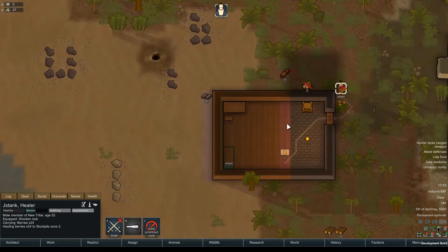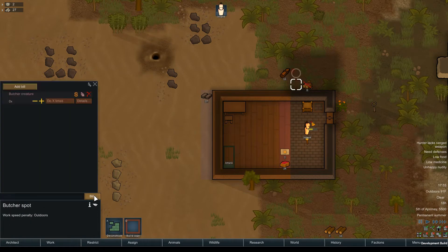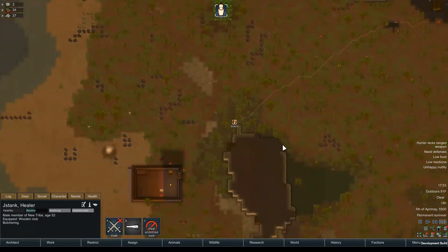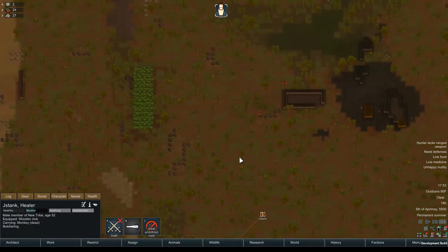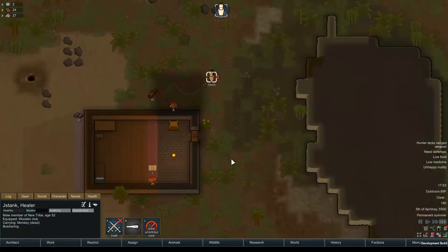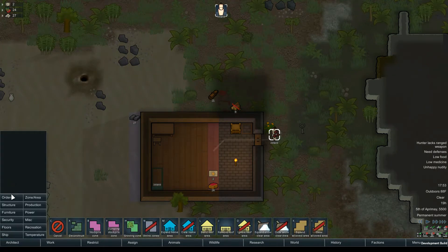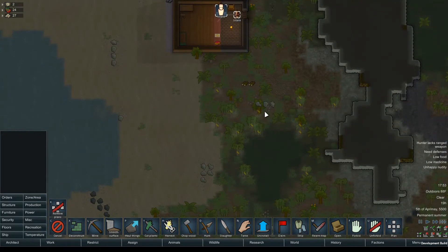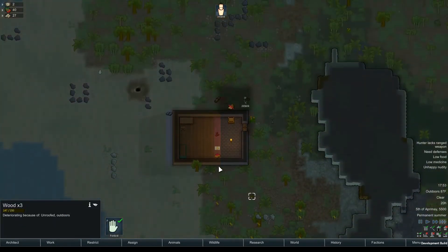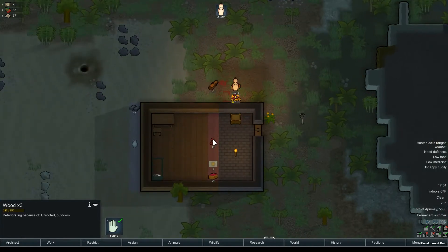I don't want to repair the butcher spot, I want to use it. Oh okay, there — I want to repair the butcher spot right now. Let's go for fire so we'll chop some more trees down. We have some wood down here. There we go.